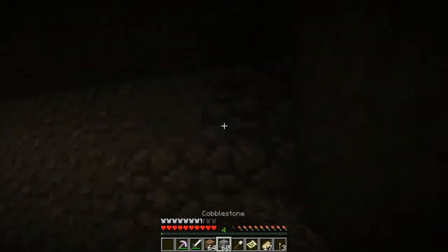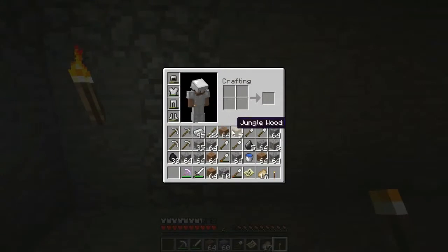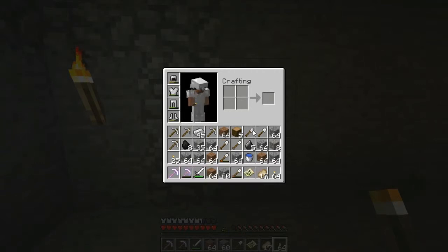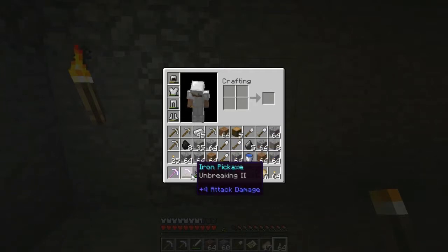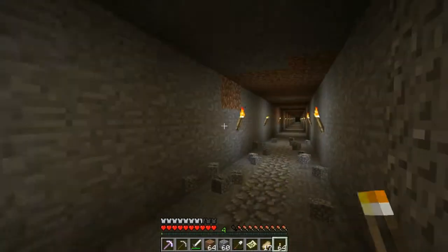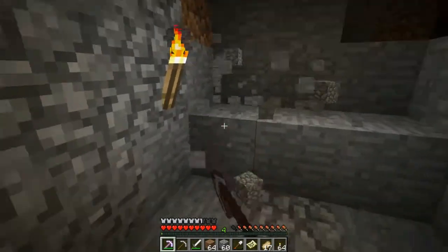Whatever pickaxe I was just using didn't have much left in it. And nearly out of torches as well, so I have to make some more torches. Sticks and coal make torches. I've got two enchanted pickaxes — I thought I only had one. One is nearly dead; I should not break it because I could go repair it in my furnace later. At least that's what I'm planning — we'll see how it all works out.